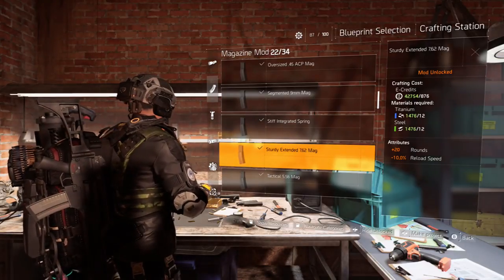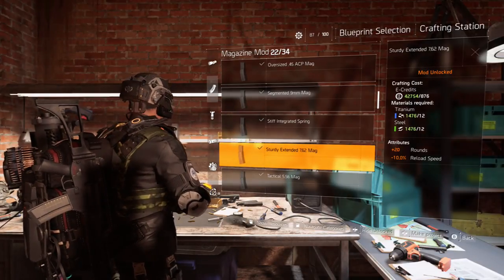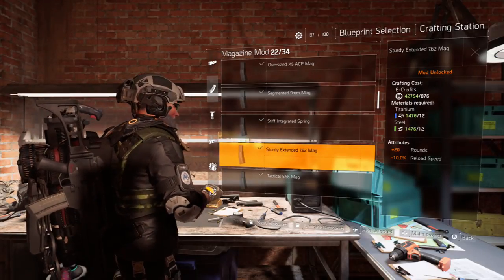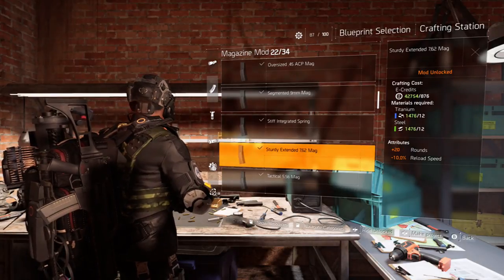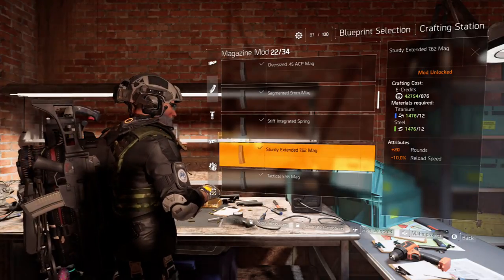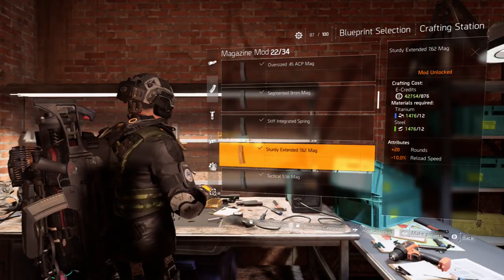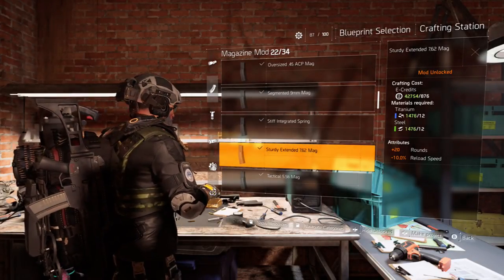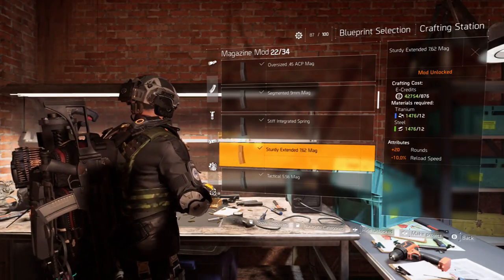You can see the credits — it'll cost 876 credits to craft this, plus some titanium and steel. The attributes are why you want this: you get plus 20 rounds at the cost of 10% reload speed. Those 20 rounds pay dividends on your build, especially in PvP. I'd rather have the extra rounds than a couple seconds of reload speed — you can still pepper someone with bullets. This increases your magazine from 30 to 50, and that 50-round mag is essential in PvP.